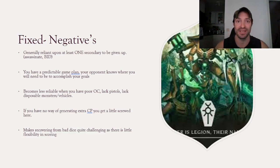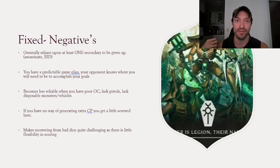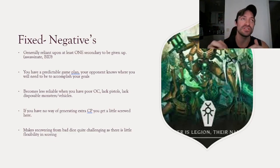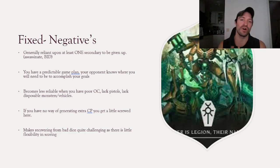You become less reliable when you have poor OC. If you lack pistols, disposable monsters or vehicles, if you lack units that can constantly do these actions without you caring if they really activate — Imperial Knights, for example, might have vehicles that can do actions while engaged, but with such a low model count they have to be activating every single turn and can't afford not to shoot. Necrons with Warrior Spam just don't care if they activate because their game plan is to not die. If you have no way of generating extra CP, you can get a little screwed. Also when you're taking fixed, it makes it really challenging to recover from bad dice — if you fail to score your secondaries in turn 1, you can never make that up since the maximum per turn is 4 points, so the maximum you can score becomes 32 out of 40.